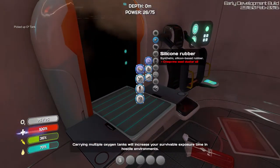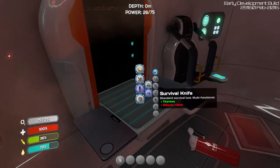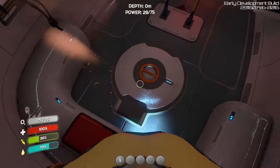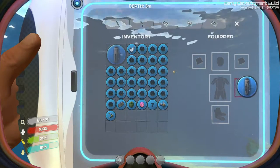And how do we make silicone rubber? Creepvine seed cluster. How do I get the creepvine seed cluster? I think I need a knife for that. Which takes silicone rubber. Yeah, I don't know. I guess we'll just have to figure it out. But we will go like this.